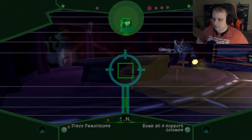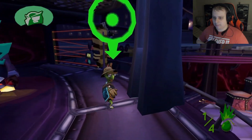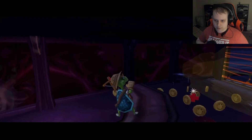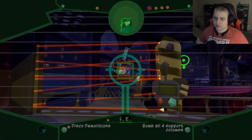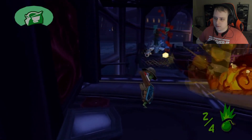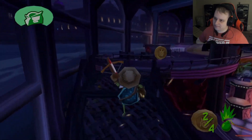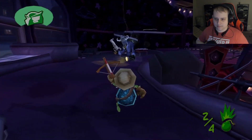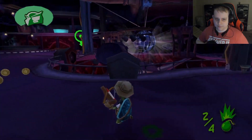There are guards we can just take out with sleeping darts. Can I place more than one bomb? Yes I can — couldn't remember. That's two pillars down, two more to go. Can I sleep dart through the lasers? Looks like it did work. Sorry buddy, you're in our way — can't have you interfering. Same with you. An explosive for you, and an explosive for you. Just one more pillar left.